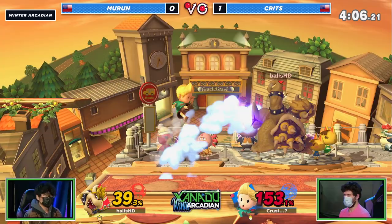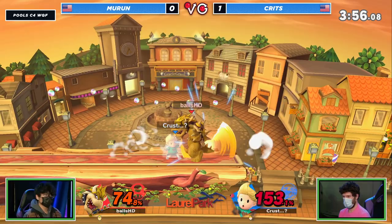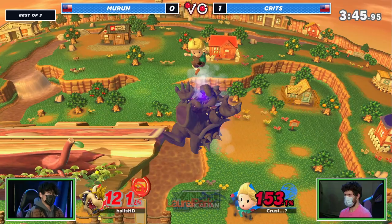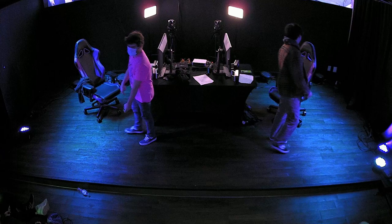But Lucas with full rage — that sweet-spotted fair did like 25. Now he's got it, the high recovery — Crits went for the grab, he might have been able to get a forward smash. And then the down air... he's dead. He let it happen. Mirin got over-aggressive, felt overconfident, and died at like 20 percent. That was caster curse right there — Mirin jinxed himself.